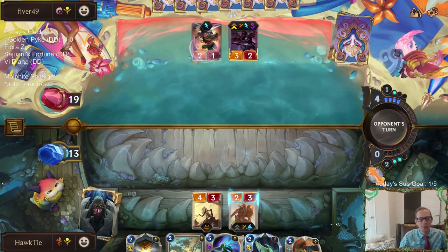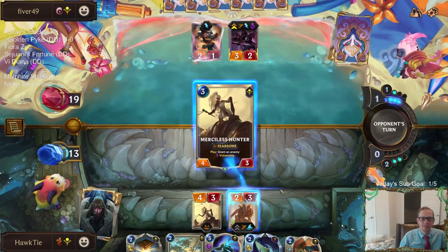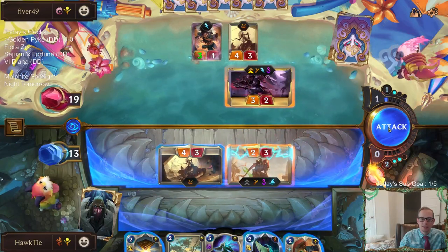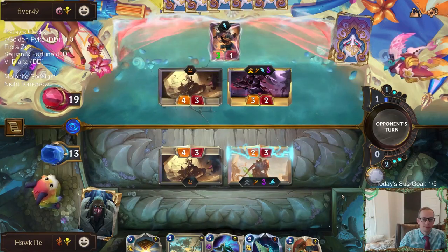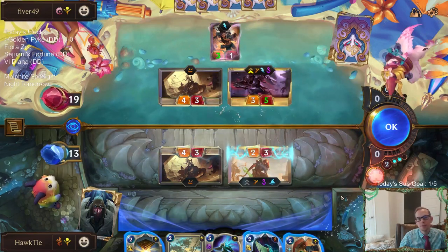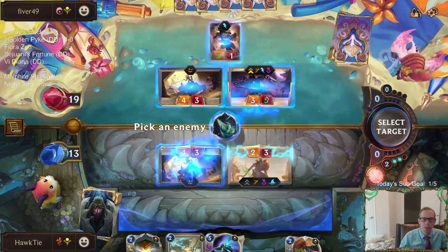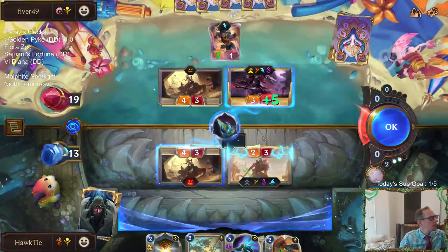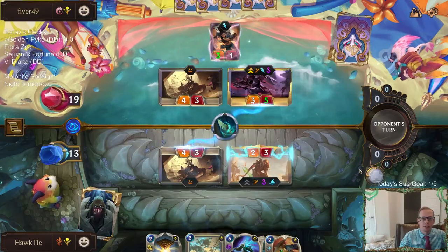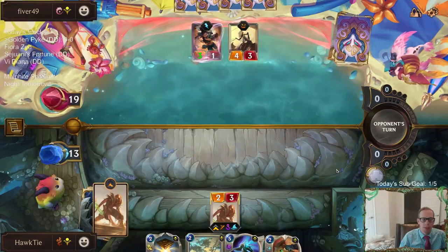I don't know why we're using the Rainbow Poro Guardian, but it looks a little off-place for this board. Plus three — ugh, three is too much. I think this is the best play because we have to kill the Zed. It's my only way to kill the Zed.